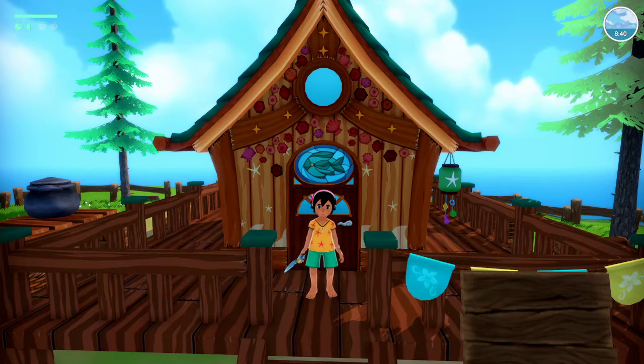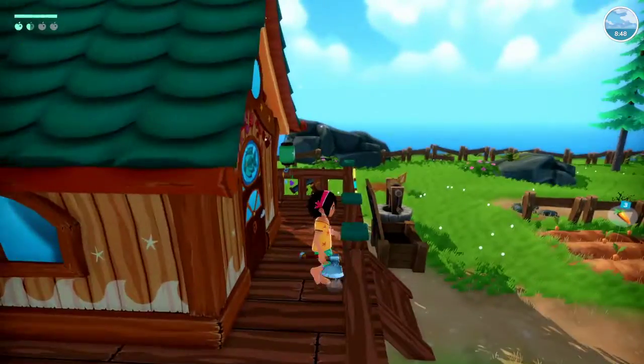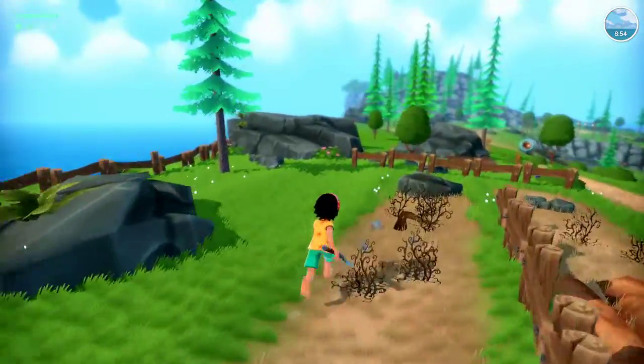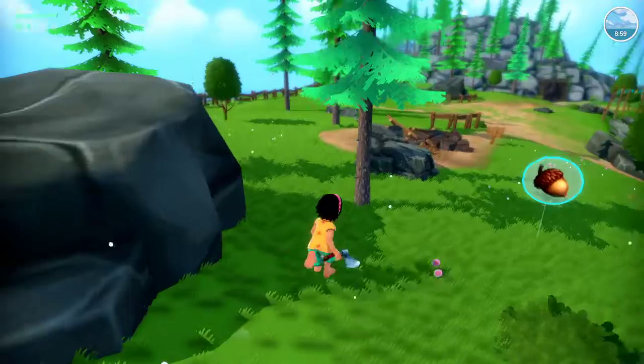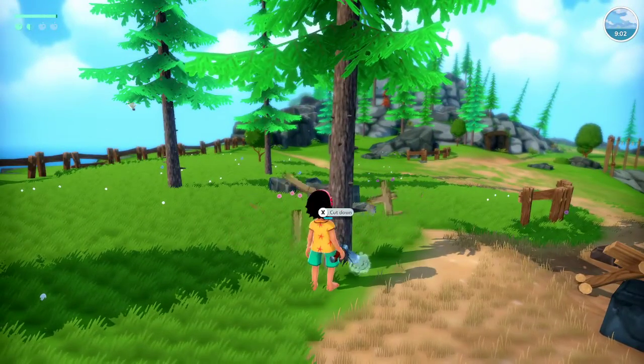Hey guys, and welcome back to Let's Play Summer in Mara Part 4. In the last episode, we met Napopo, and now we're fixing up Yayahaku's boat. I'm so happy that we're getting off the island. I like changes in scenery, but we need to fix the boat.